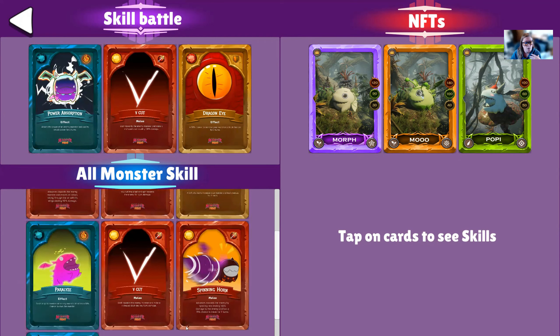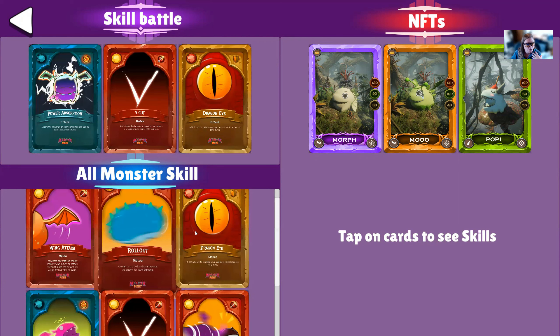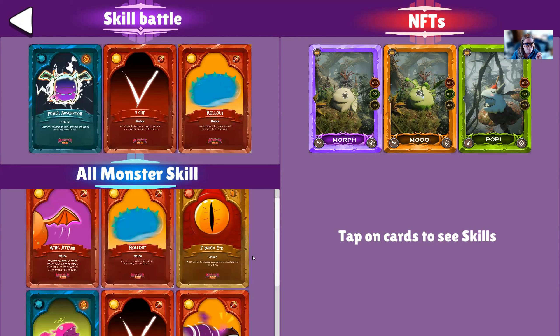Some monsters you might end up swapping out all three skills, which is totally fine. It's all dependent on your strategy and the type of monsters that you're running right now. I don't have any water or fire monsters — I'm hatching those eggs right now, so I just have two earth and an air. Part of the strategy is equipping the right monster with the right skill that's going to do the max damage against a particular enemy monster.